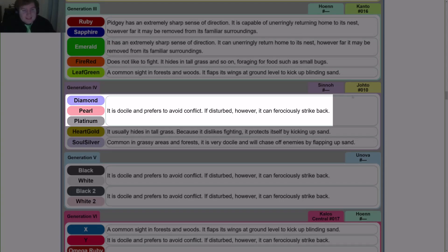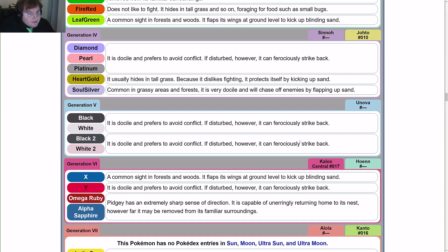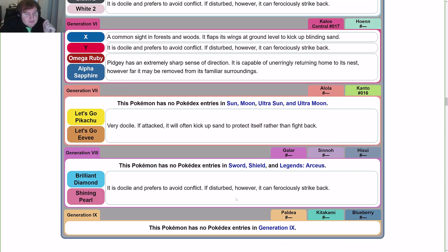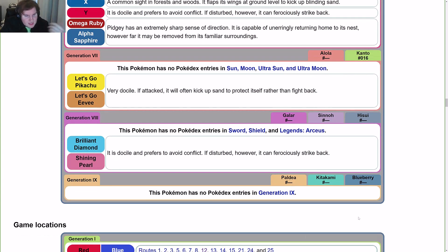Diamond, Pearl, and Platinum — it is docile and prefers to avoid conflict; if disturbed, however, it can ferociously strike back. For Gen 5, those entries share the Diamond, Pearl, and Platinum text. X is the same as Red, Blue, and Leaf Green. Y is the same as Diamond, Pearl, Platinum, and Gen 5. Omega Ruby and Alpha Sapphire use the Ruby and Sapphire entry. Gen 7 uses the Yellow entry. Gen 8's Brilliant Diamond and Shining Pearl use the Diamond and Pearl counterpart entries.